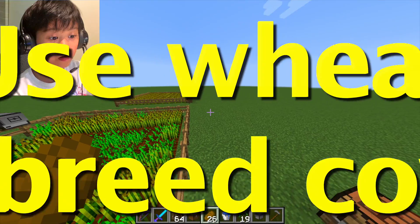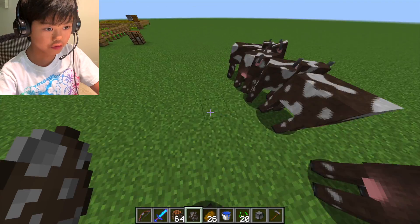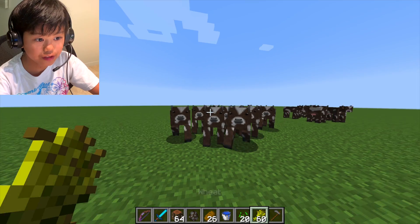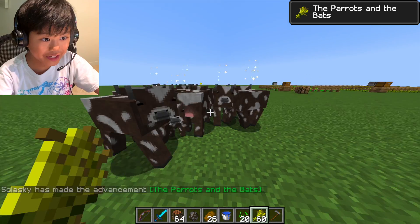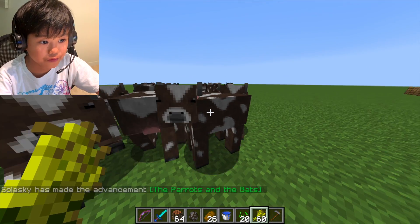Plus I can use all this wheat to breed cows. Now I can breed all these with wheat. See, now they all love me. Now I can breed so many of these — I'm breeding all of them. Look at that cute baby. And I get free XP from this too.